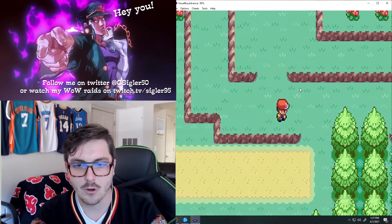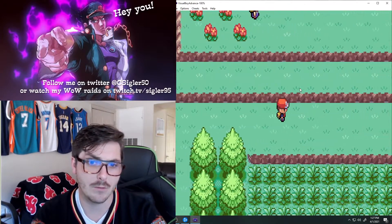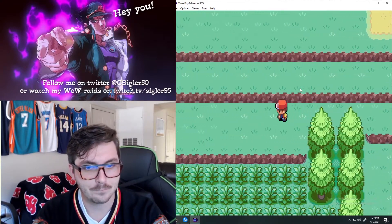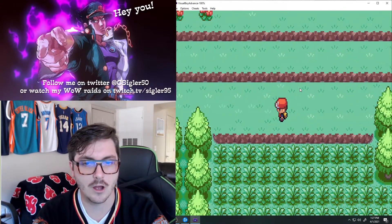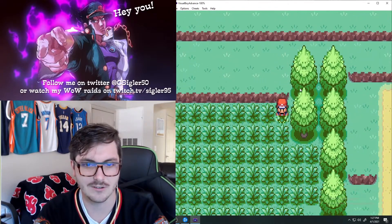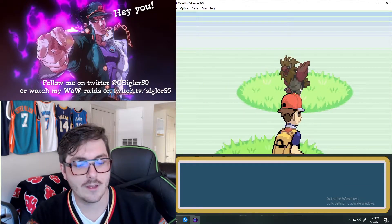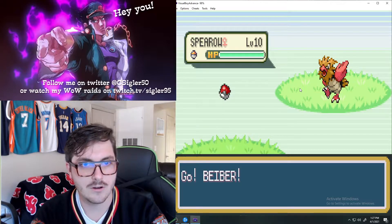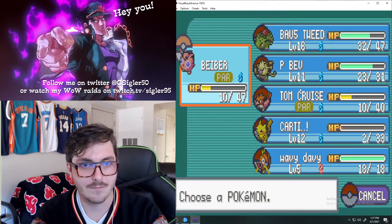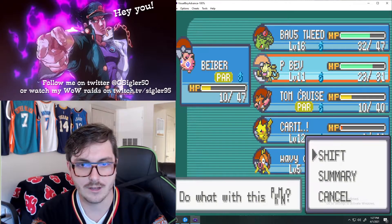Roar will automatically make the Pokemon run away. So if you're in a wild battle, the Pokemon will run away and the battle's over. If you're in a trainer battle, the trainer will automatically switch out their Pokemon. I don't really like using it. Be careful - make sure you have all the items before you jump down, because you can't get back up without the TM for Dig to get through Diglett's Cave, so you want to hold off on that.